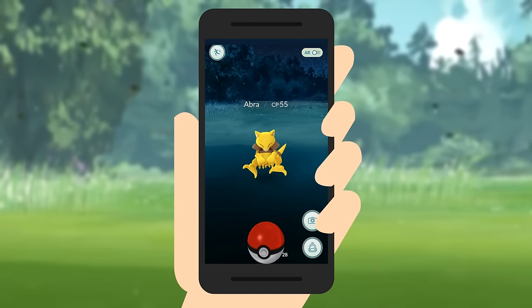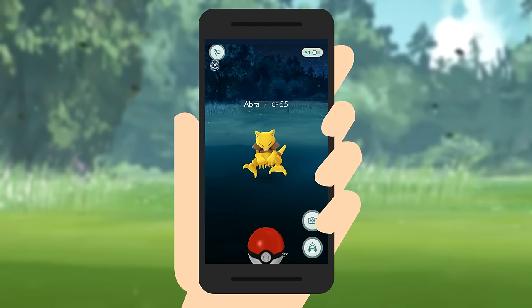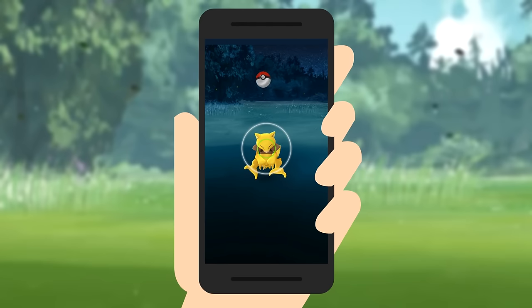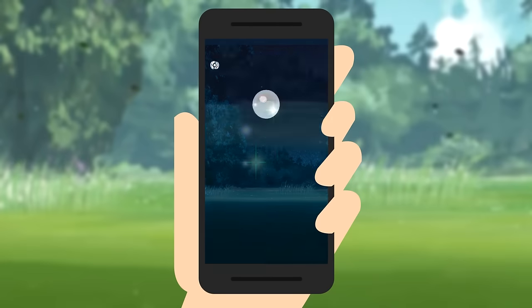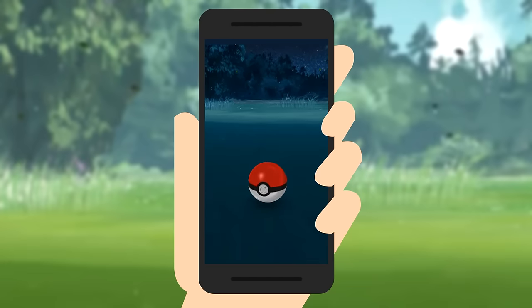Tap on it to catch it. To catch the Pokemon, you have to hit it with a Pokeball. Simply swipe the ball like you're playing a basketball game. It takes some practice to get accurate. One trick is to hold the Pokeball until the colored circle is at its smallest, and then throw it. Once you catch the Pokemon, it will be added to your Pokedex and you'll see a bunch of information about it.